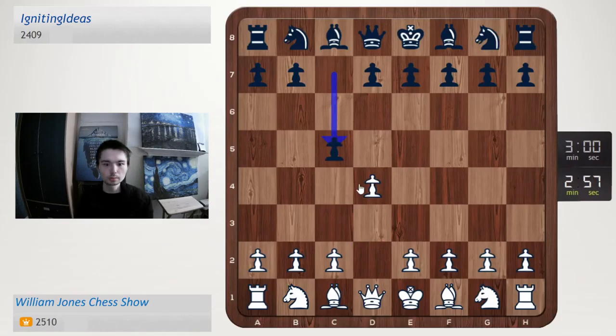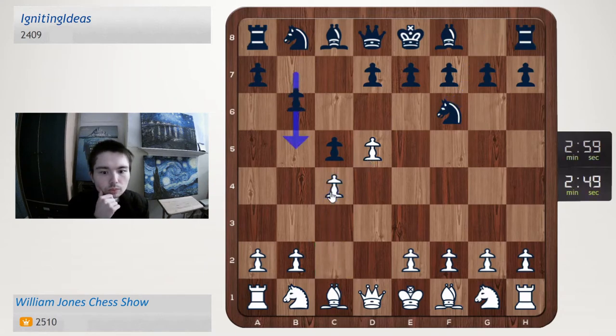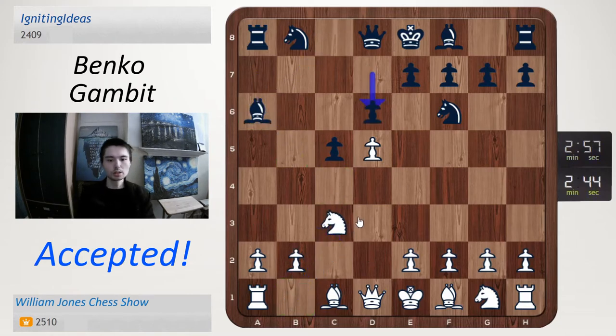d4, c5, d5, knight f6, and let's go c4. Benko Gambit — let's take, and we'll take again. So bishop a6, knight c3, d6.